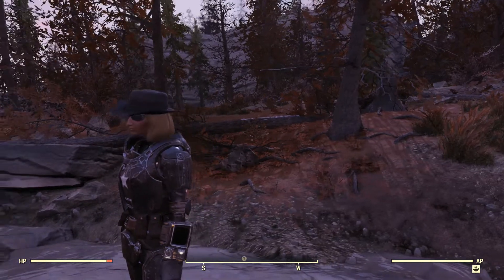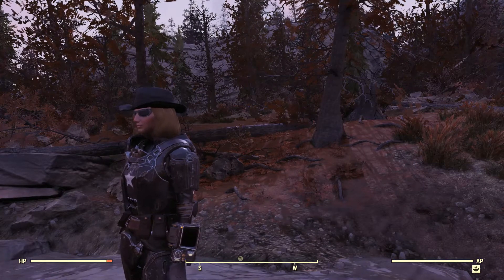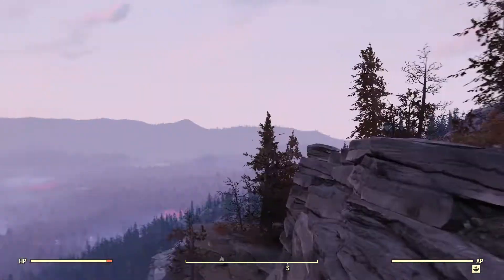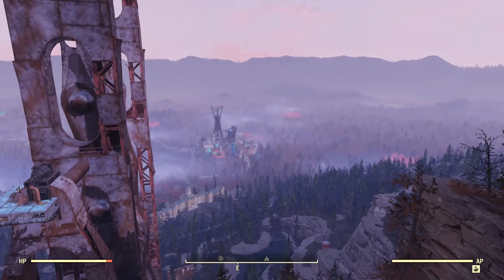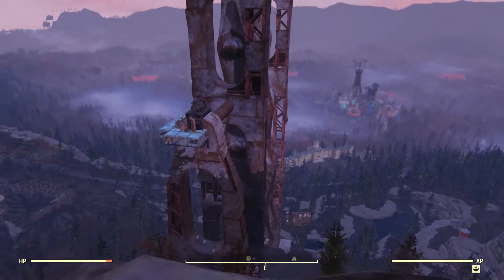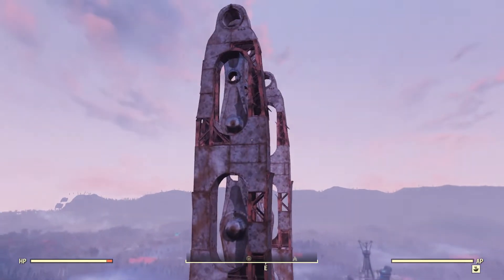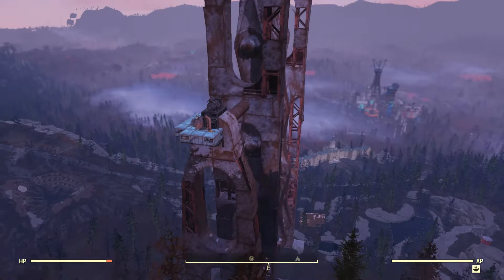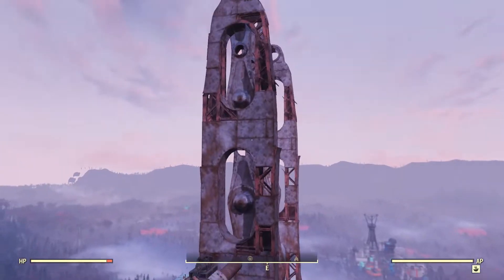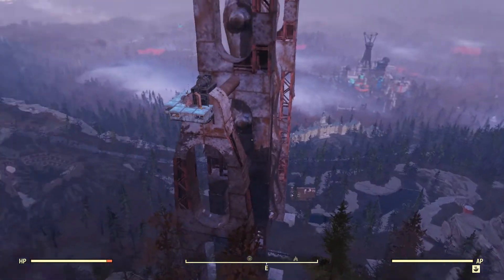Hey everybody, Riff Raff here back with my first Fallout 76 build. Today we are a little bit west of Watoga — you can see it down there — and we've got this gigantic structure here which is really impressive. This is the monorail elevator. I guess they use it to get the monorail from the higher elevation back here up to the lower elevation down there.